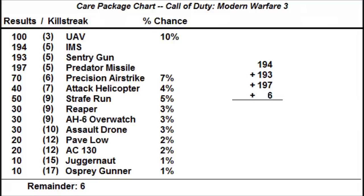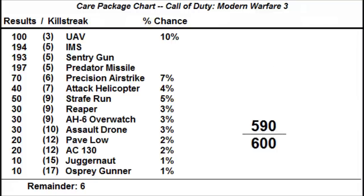194 IMSs, plus 193 Sentries, plus 197 Predators, plus the remainder of 6 equals 590 care packages. I need 600 to divide among the 3 killstreaks to make them each 20%, but I need to make up 10 care packages first in order to do that. I was noticing earlier how unusual it is that the Strafe Run, a 9 killstreak, is 5% when the Attack Helicopter, a 7 killstreak, is only 4%, and the other 9 killstreaks are each 3%. That doesn't seem right. I think it will be appropriate if I adjust the Strafe Run to 4% and make up the 10 care packages I need.